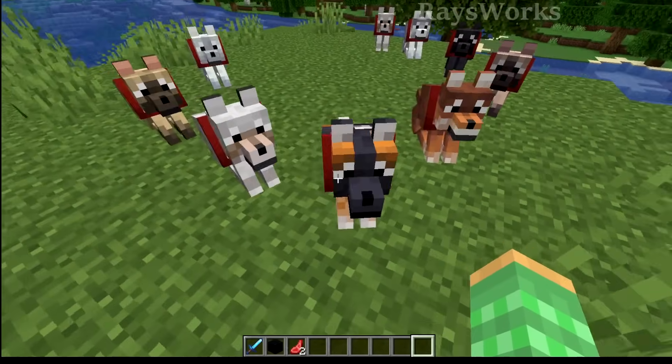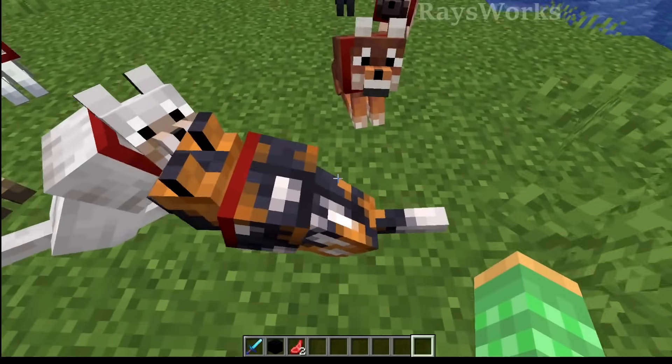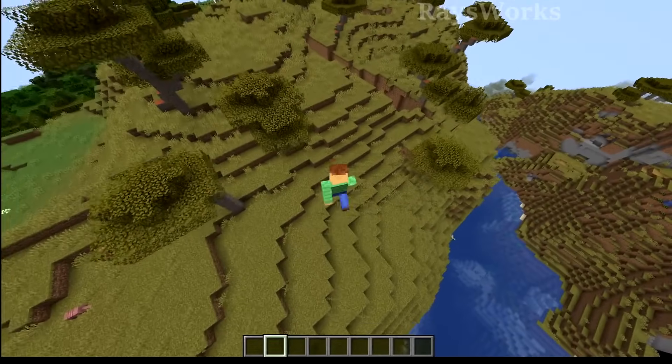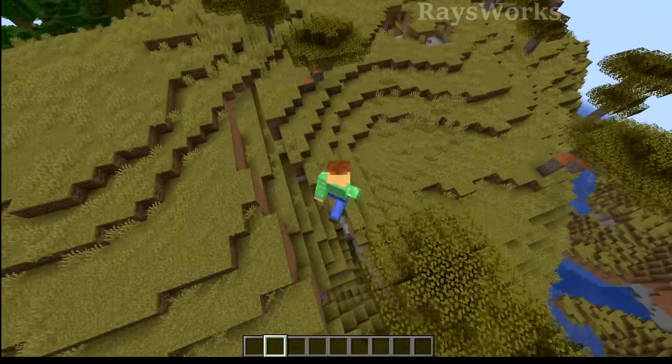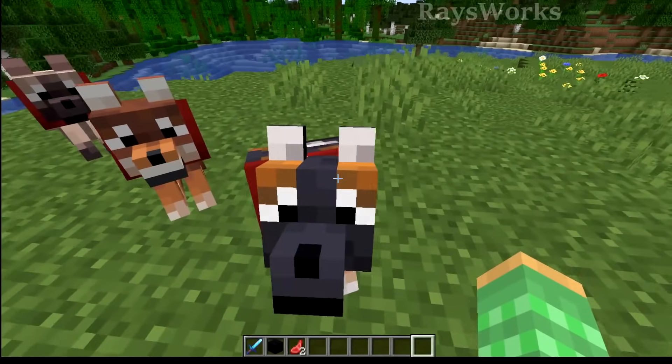Next up is the spotted wolf. This one is probably one of the coolest looking ones — it kind of reminds you of a calico cat, with the oranges, the whites, and the blacks. This is also found in a location where you normally wouldn't find wolves, and that is the savannah plateau biome. The spotted ones are found in groups from 4 to 8.